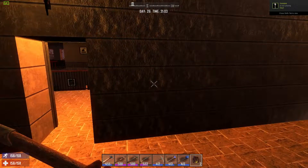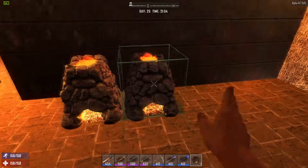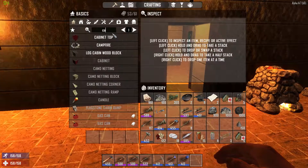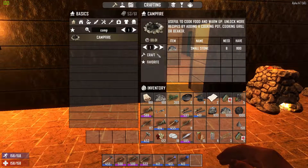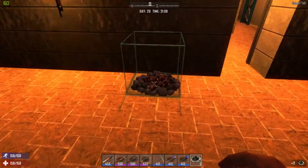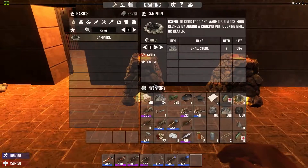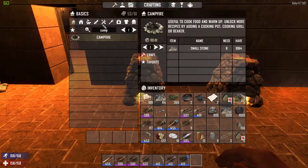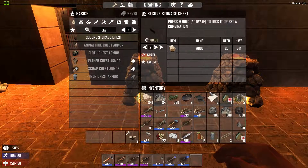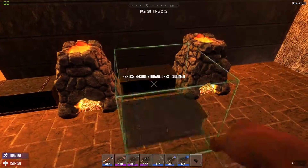All right, are they made? Yes they are. So we're going to put one here, skip a spot, put one there. We got two forges. We'll also make a campfire — we'll make a couple of these, and put them there and there. We'll make some secure storage chests — let's make two of them and put one on each side like that.